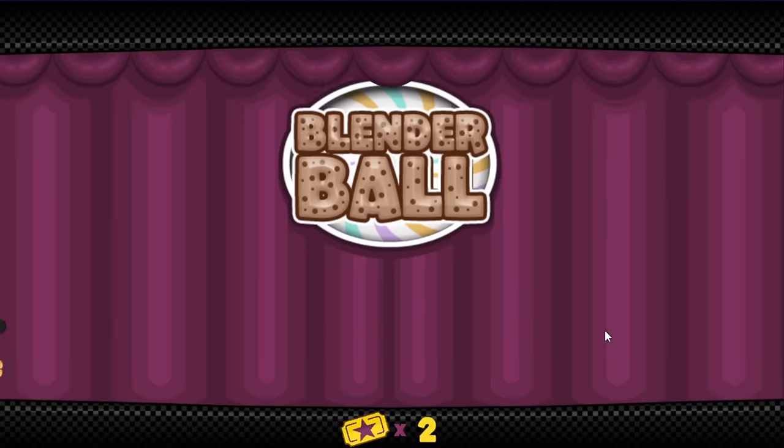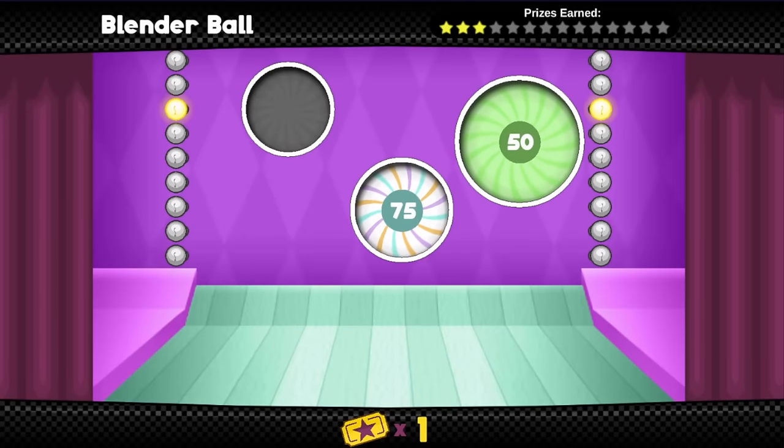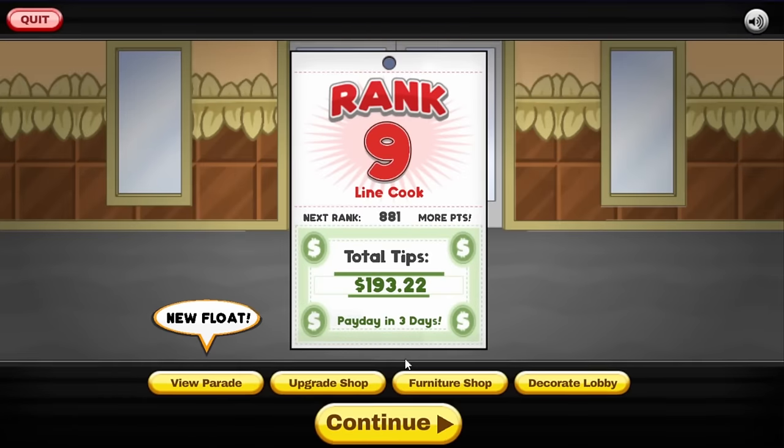Yeah, I admit that was my fault — I wasn't even looking at the ball. Hey! There's gotta be something on the furniture shop which will help out a lot. Swiss cheese, mustard poster. Oh yeah, there's a few of these things we could do with. But I want the heat lamp. I gotta save up for the heat lamp first.